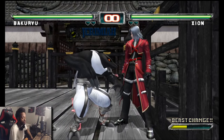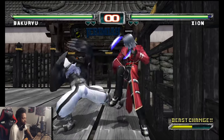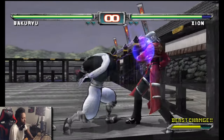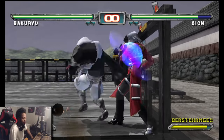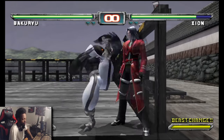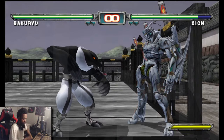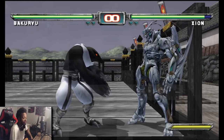But when we transform and start doing attacks, you can slowly see Xion's health bar depleting, at least on block. Xion is now taking chip damage. Now when he transforms, all that chip damage we just did was for nothing essentially, because now it's going to heal.